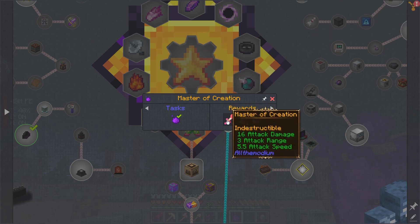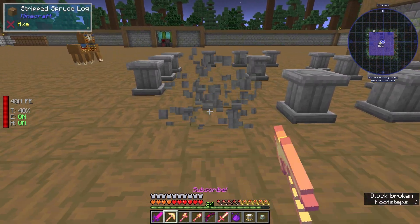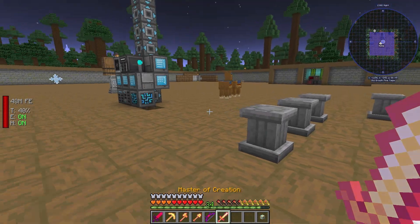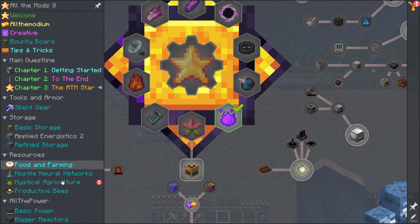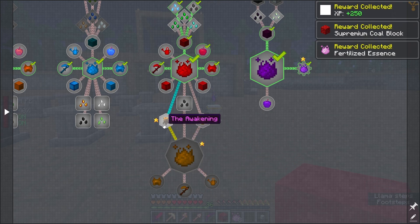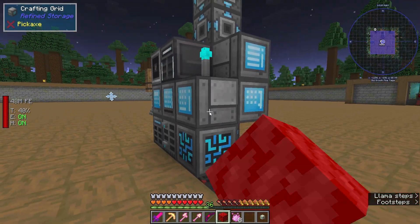Our first part of the All the Mods Star completed! We get a pedestal, a luminous crystal shard, and I can place the pedestal and pop the creative essence on it. That is our first thing done. We also got the Master of Creation sword — it's less powerful than the one we have now, but ah well. We also need to get some awakened supremium essence. I have no idea what that's for — I'm sure we'll find out. Oh, a supremium coal block — nice!